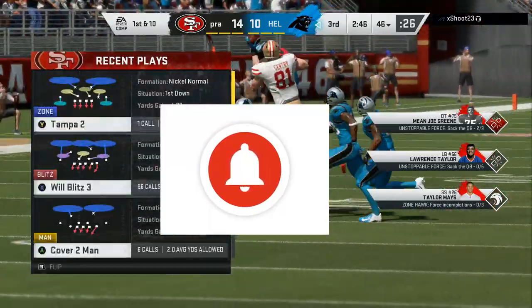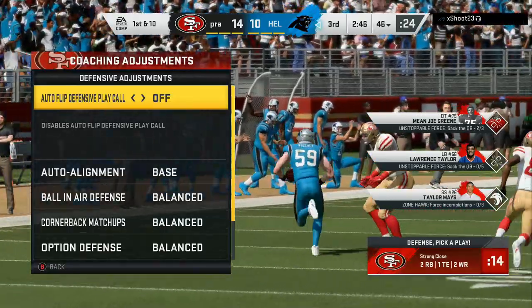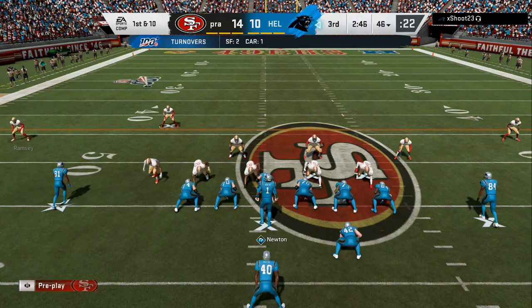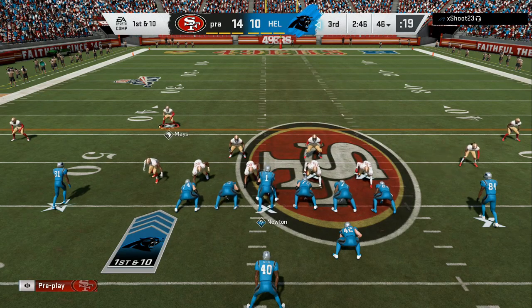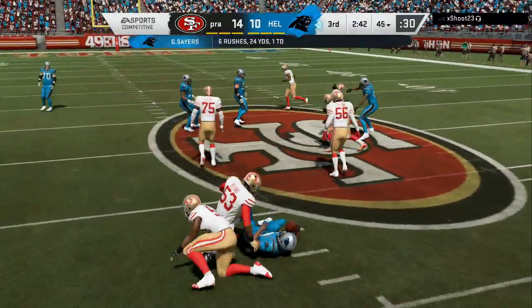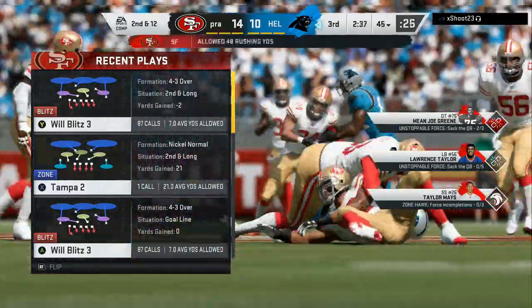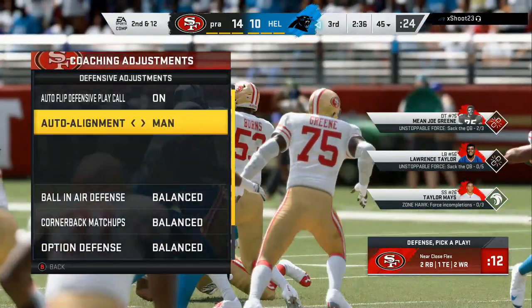Tuddy, Tuddy, gang, gang, gang — welcome back to the channel and welcome to another Madden 20 tip video. Today we're going to go over a glitchy defense to completely shut down small compressed formations like the near close or the tight. But first, drop a like on the video and make sure you are subscribed. Become a part of the Tuddy gang because we have a double giveaway and it's going to be all up to y'all.